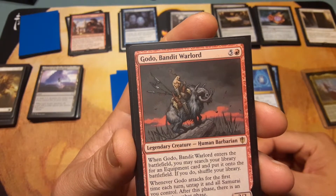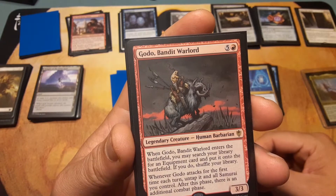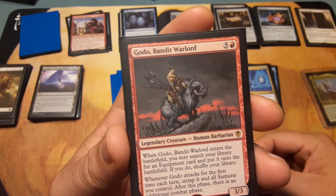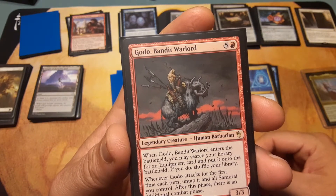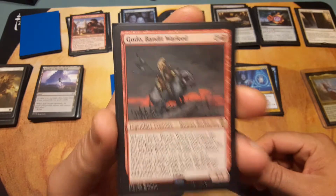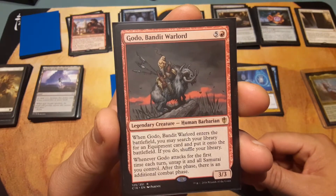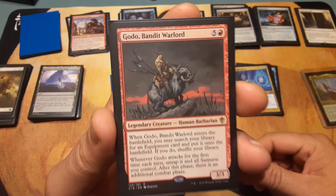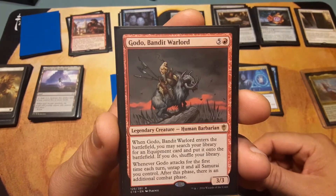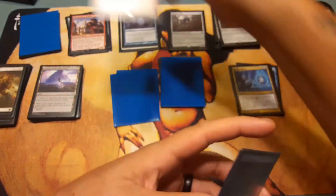Grenzo, Dungeon Warden — wait, Godo, Bandit Warlord: five and a red. When Godo enters the battlefield, you may search your library for an equipment card and put it onto the battlefield, then shuffle. When Godo attacks for the first time each turn, untap it and all Samurai you control — after this phase there is an additional combat phase. Granted, it's not a Samurai, it's a Human Barbarian, but you do get a second combat phase.